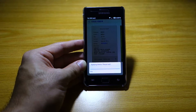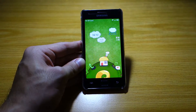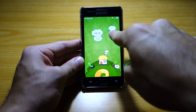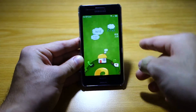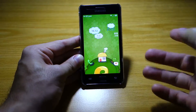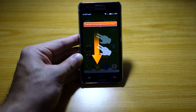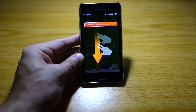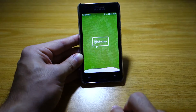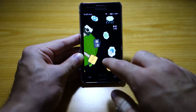This theme requires a restart since it has its own font, so I'll be right back. We're back with the new theme. You can see the time, date, and weather on the lock screen. You can move things around, go to messaging, or just slide down to unlock. Slide down with two fingers to switch to Mi Space.